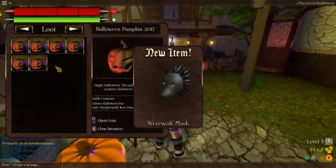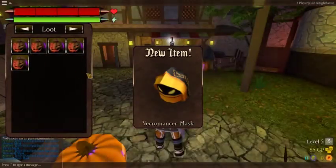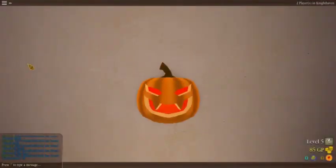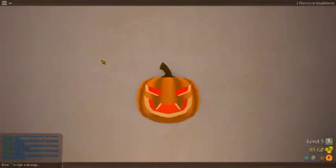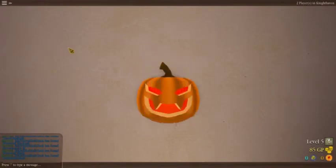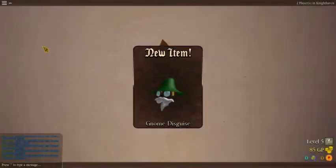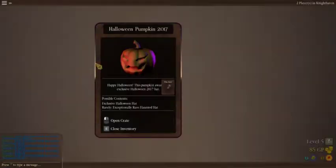A werewolf mask. A necromancer's mask — that's a necromancer, of course. The werewolf mask again — got that before. The dark blade mask — we got that. Gnome disguise — we got that. Another werewolf mask.